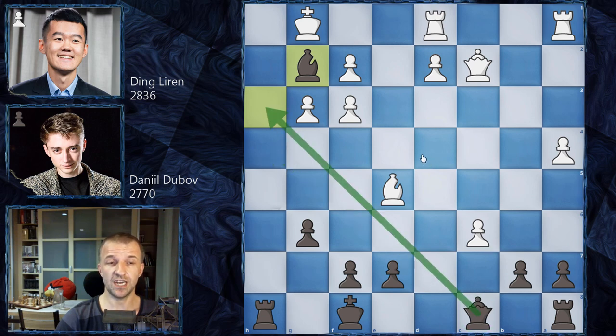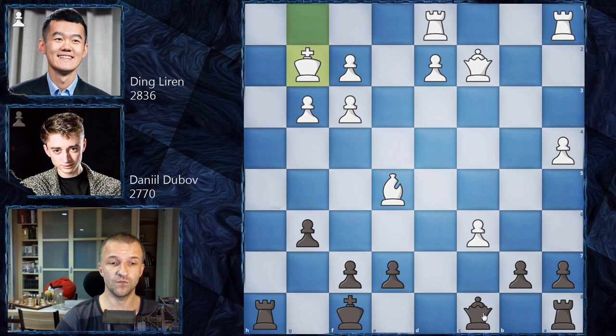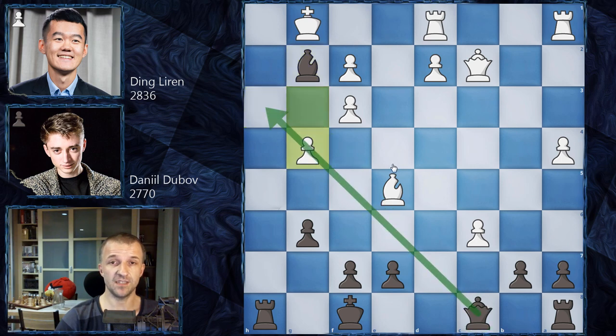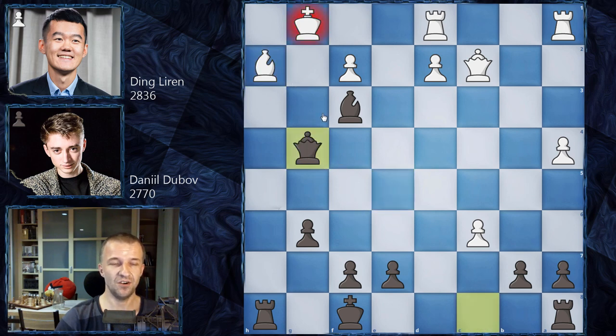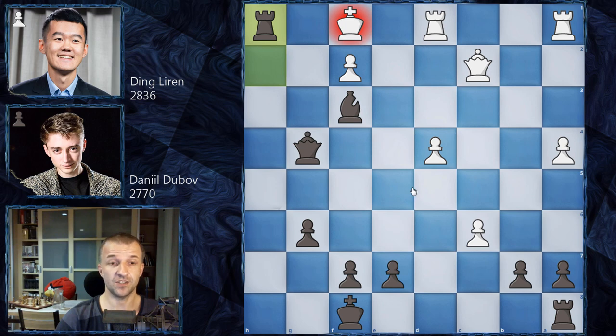Queen on H3 is coming and that's going to be checkmate. If he tries to play G4, blocking the Queen, it still doesn't help because Bishop F3 and checkmate is coming anyway. Bishop H2 blocks that, but it doesn't help because Queen G4. This way or another, there is always a checkmate. King F1 is the only move, but Rook H2 and checkmate is coming — you cannot try anything, this is just checkmate.